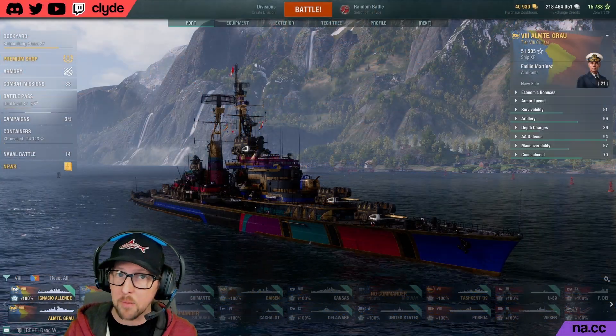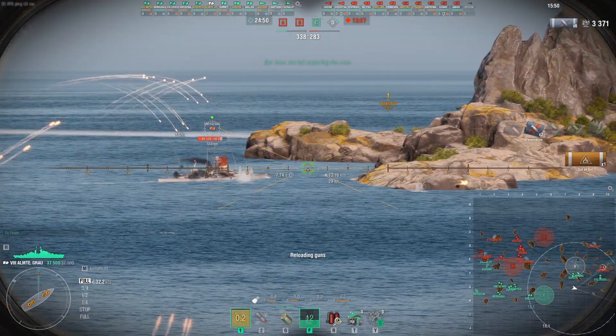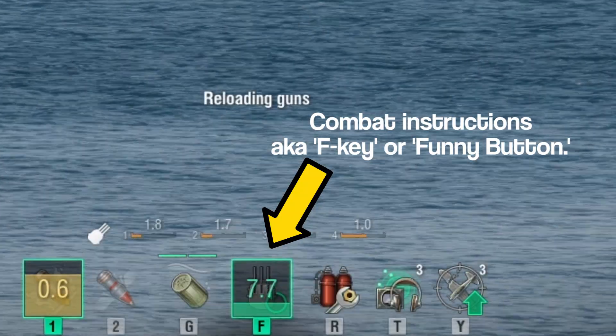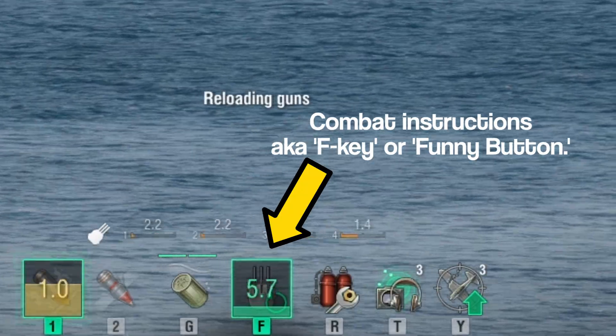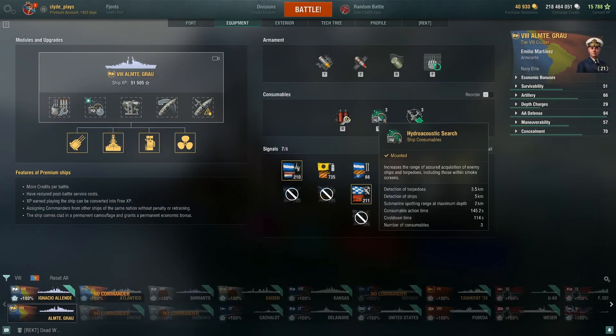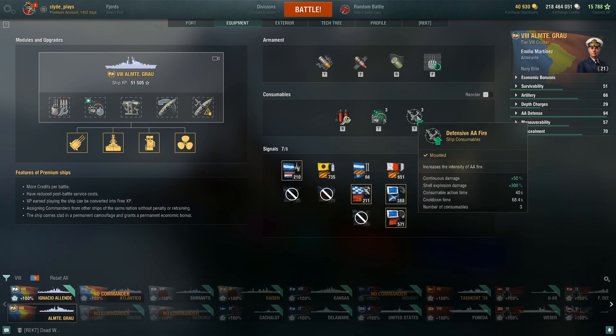One of her less minor differences is the set of combat instructions, which essentially triples her DPM for a short period of time from the main battery guns. For consumables, Grau has a damage control party, a five-kilometer ship detection hydroacoustic search module, and a defensive AA fire module.